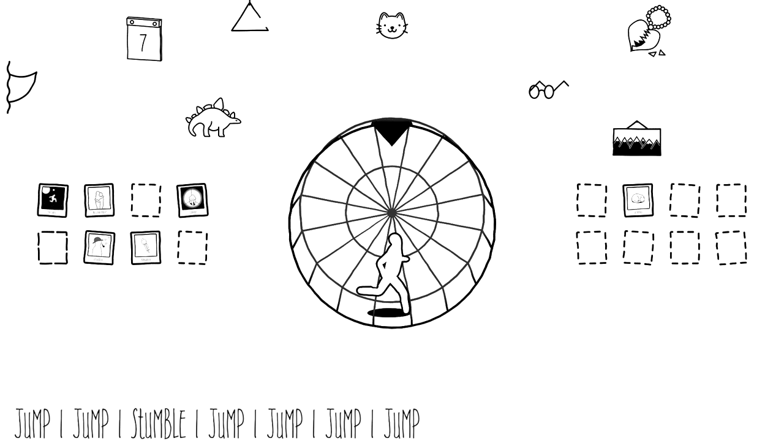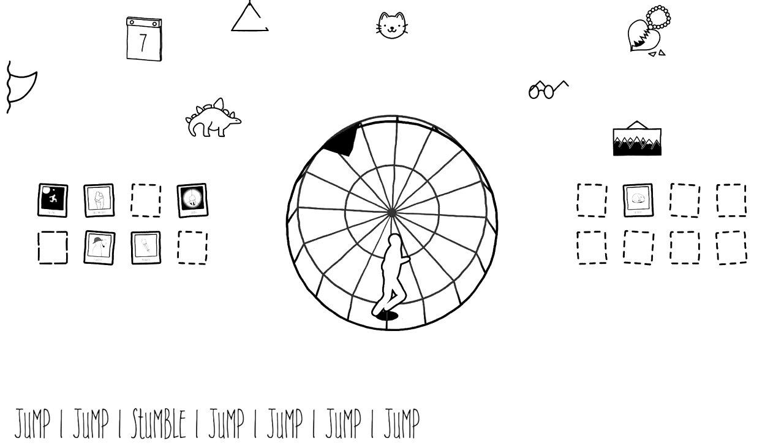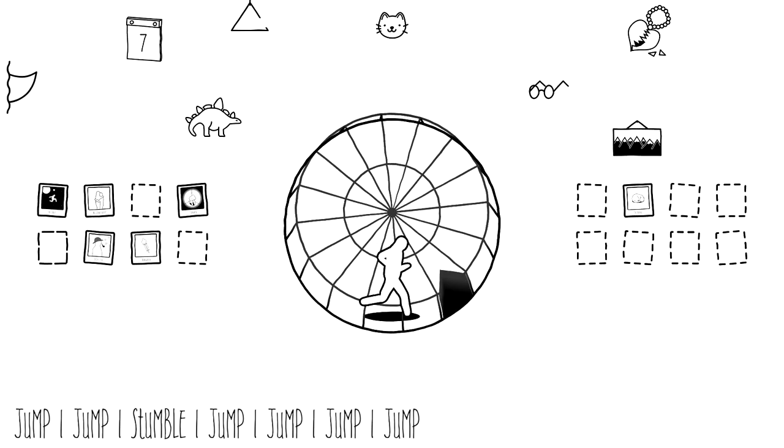Make sure you jump over the first two hurdles, and then on the third hurdle you want to make sure you stumble. Then for the rest of the run, you want to make sure you jump. So there's going to be a total of seven hurdles. Make sure you go jump, jump, stumble, and then jump until you finish up the course.